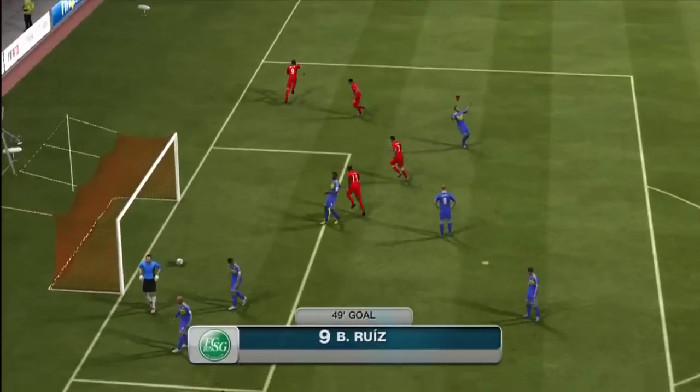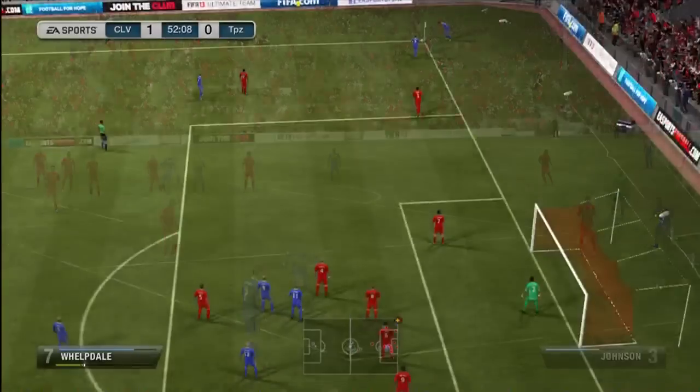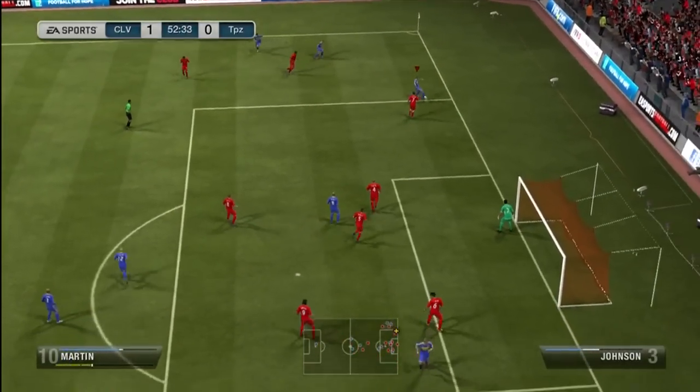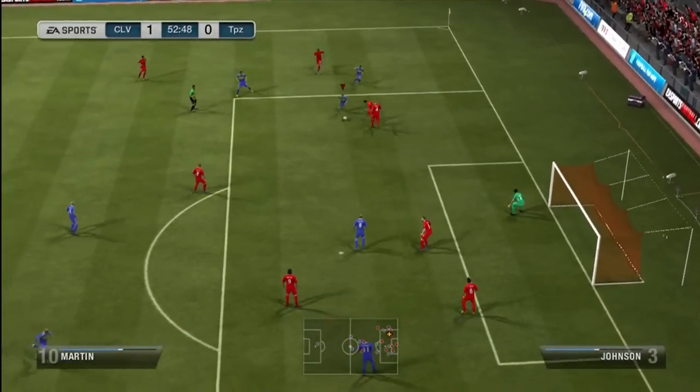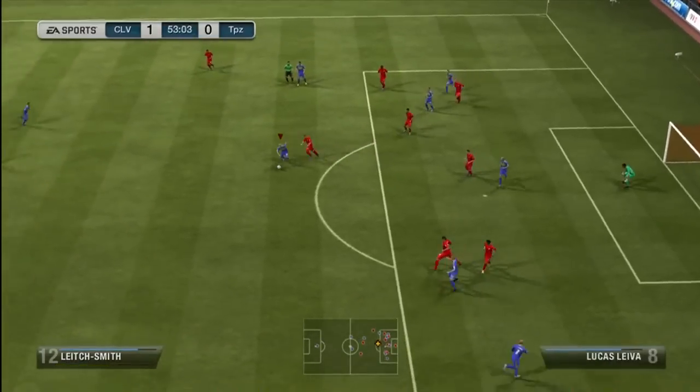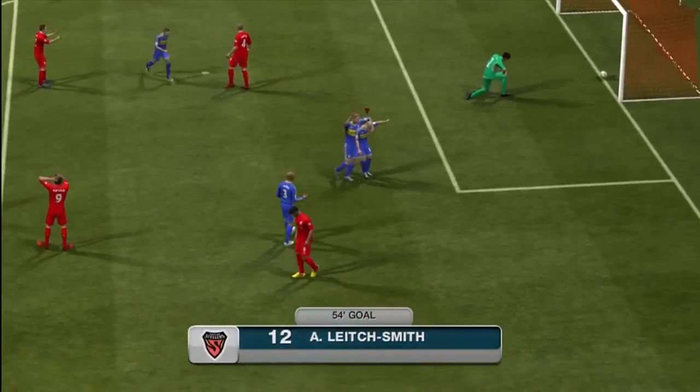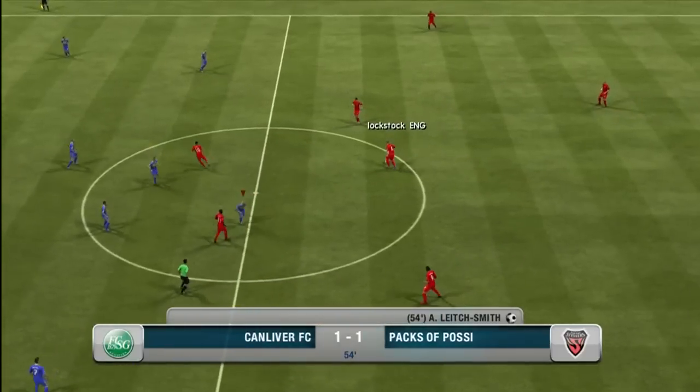And then this lob header from Brian Ruiz — a little frustrating. But I do improvise off this corner because I know winning headers with my bronze guys against his gold defenders is going to be pretty tough. So actually it ends up working out — Leach Smith, right past the goalie.